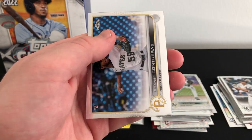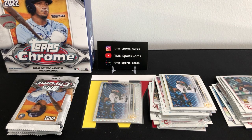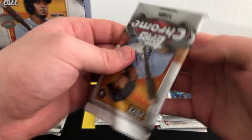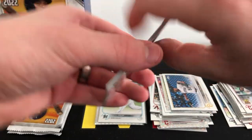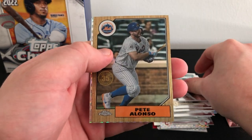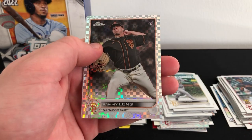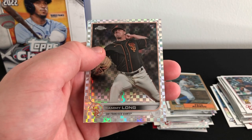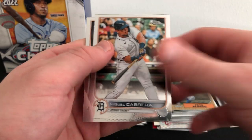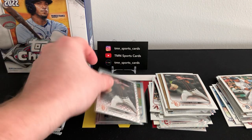Emmanuel Clase base and Ronzi Contreras base. So we're doing pretty well with the rookie refractors — we have three total out of seven packs so far, definitely can't complain about that. Unfortunately the rookie checklist this year is a little bit weak. There's Hoy Park rookie, Pete Alonso 87 insert. Our next x-fractor: Sammy Long rookie card — very nice, another rookie x-fractor, just not a big name. Miguel Cabrera and Sammy Long again, so two Sammy Longs in that pack, one being the x-fractor.